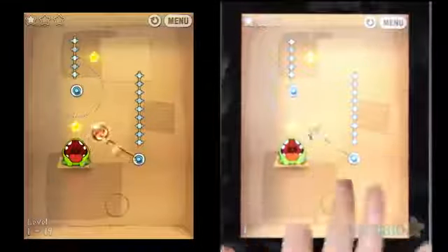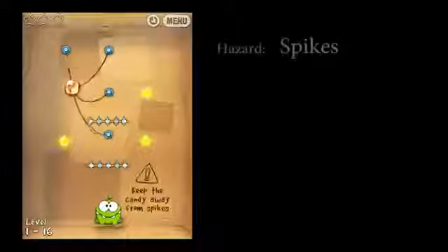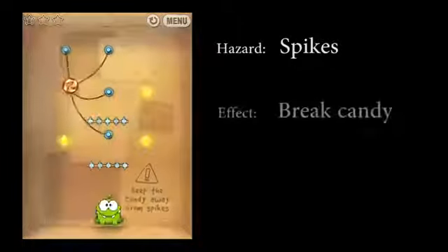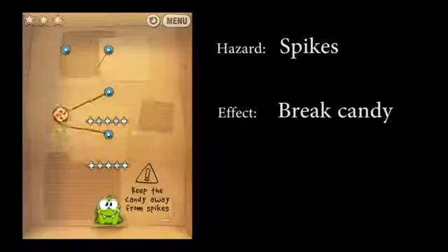There are several different hazards that will be impeding your way to collect all of the stars. The first of these hazards is the spikes. If your candy hits a spike, you lose. It's that simple. You'll have to use all of the items presented in the level to avoid them.